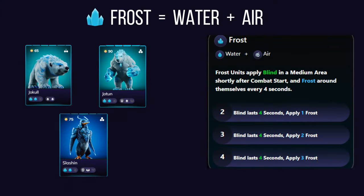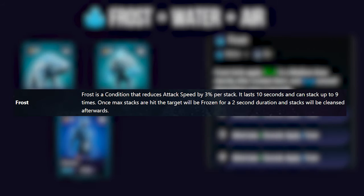With frost affinity — a combination of water and air — frost units apply blind shortly after combat starts and then periodically create frost around themselves throughout the battle. When they create frost, units have their overall attack speed reduced. Frost is an applied condition that reduces attack speed by 3% per stack.